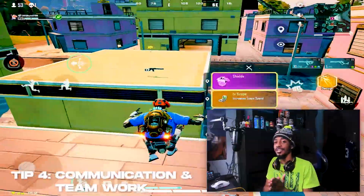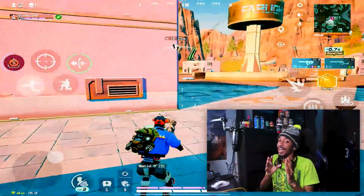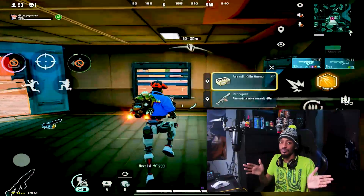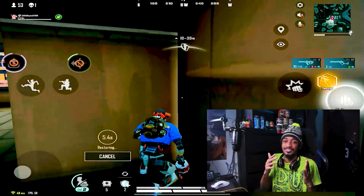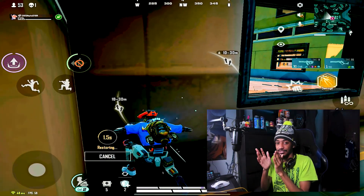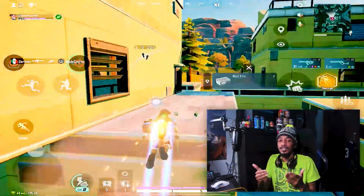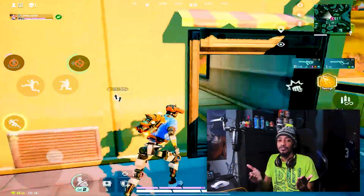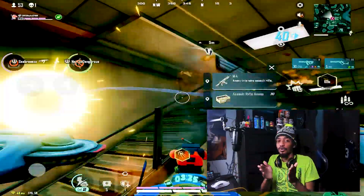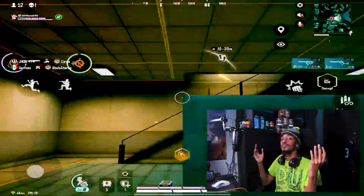Tip number four: communication and teamwork. Keep in mind Farlight 84 is a team-based game. You need a solid team for the best results, because going in without communication or teamwork means you'll likely get beaten by a group that does coordinate. I recommend finding a group to play with regularly — I have a Discord server linked in the description if you're looking for people to team up with.